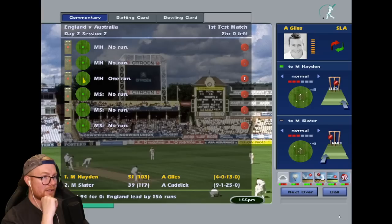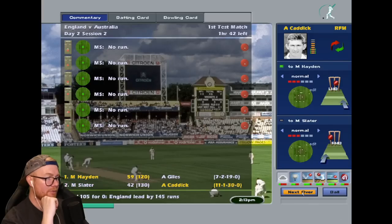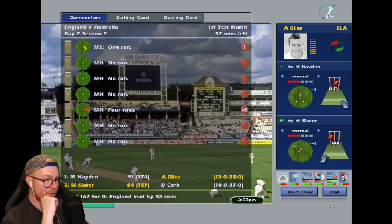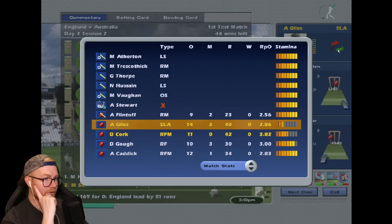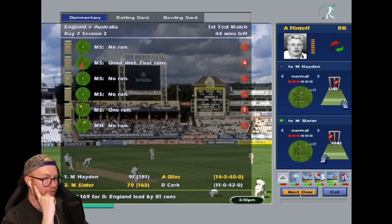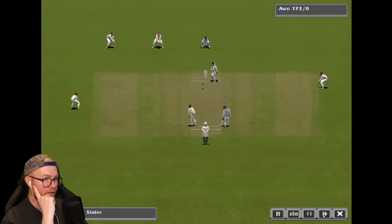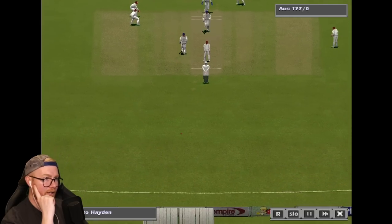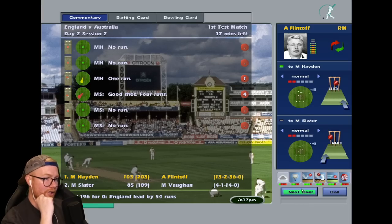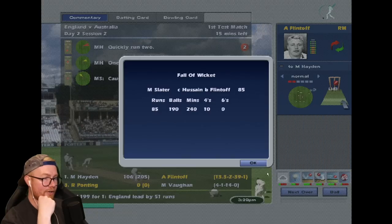74 without loss. Give it — that looks close. Hayden 50 off 100, Slater 39. 94 without loss at lunch day two — this is not looking good for England. 162 without loss, Hayden moved on to 91, Slater 64. We are struggling — might have to bring someone on who doesn't normally bowl. Flintoff can have a trundle, maybe Vaughan with his right-arm spin. These blokes are already closing in on our first innings score. Flintoff gets Slater — finally the breakthrough! Slater goes for 85.